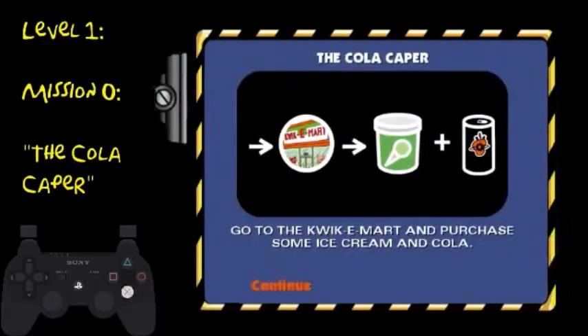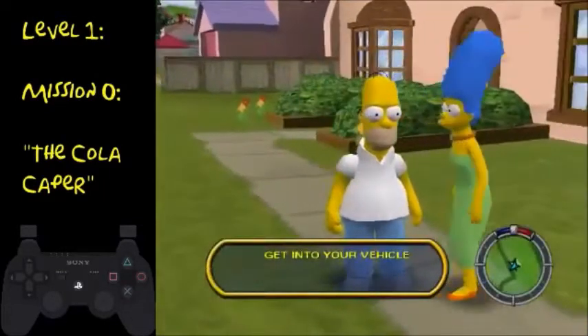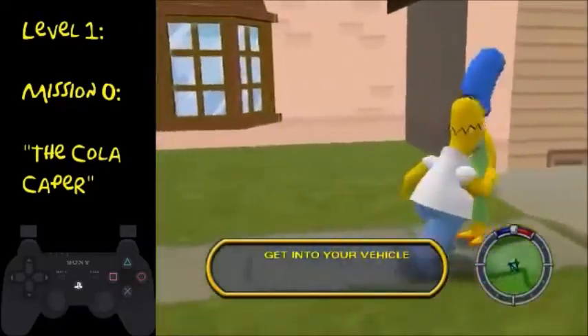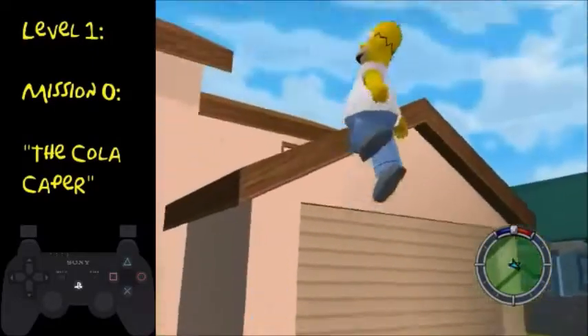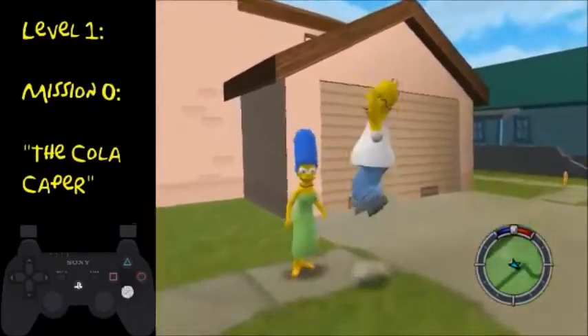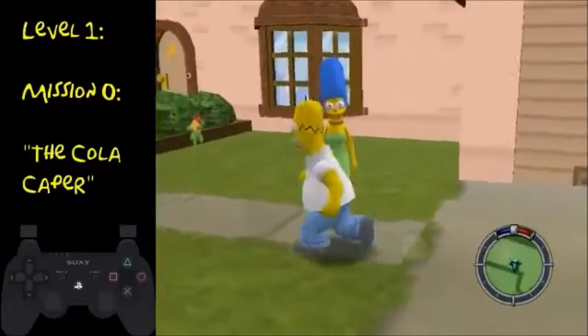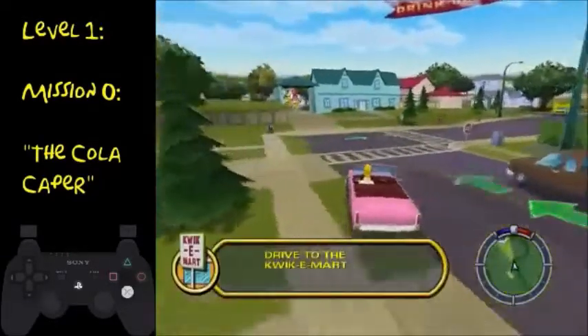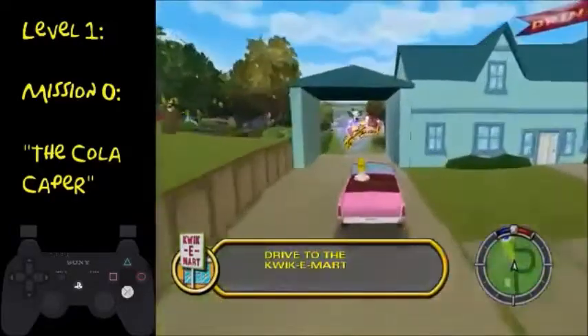What you're going to do is just run right, press triangle, just run right, spam triangle to talk to Marge, then hit X to skip through all the dialogue. And then you'll be left with something like this. Press circle to run, and then triangle — you get on top of the car.